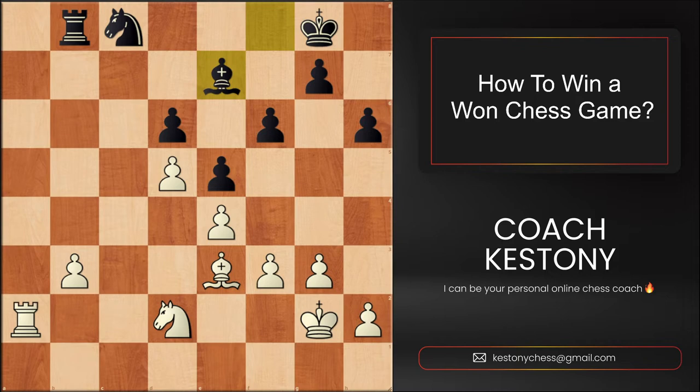The things I see my students often do — and they're not the right things in this position — is they try to force the victory right away. For example, they would put the rook behind the pawn and just try to win the game by simply pushing the b-pawn.